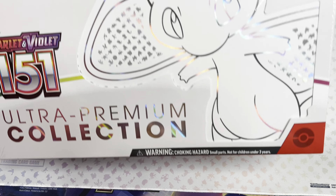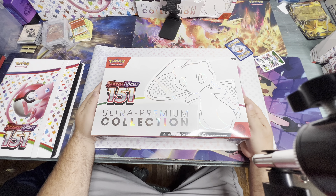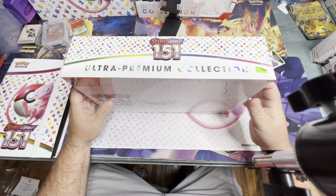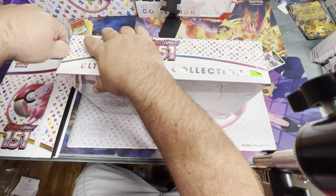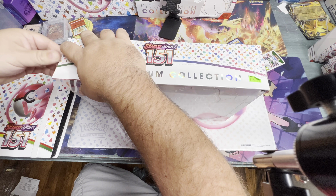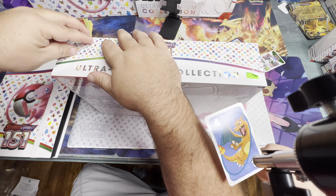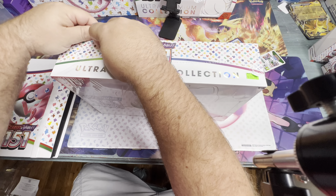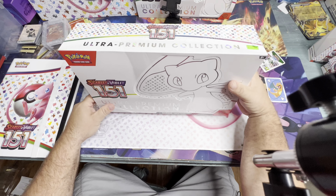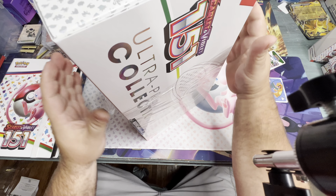Hey, that's not why we're here — we're here to open this thing up, right? Yeah. All right, let's get going. We picked this up at Spud's Emporium, which is our local card shop. Oh, I think there's something — flying Charizard luck! Where did we get that? I just found it. Oh, we got it in a binder we bought. Yeah, we did, didn't we?